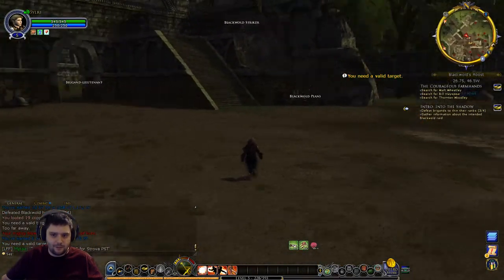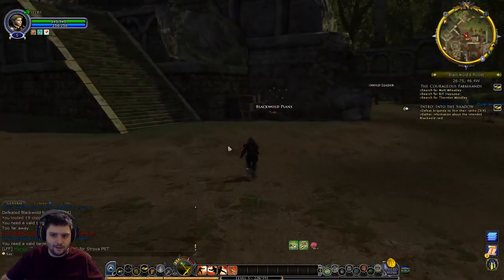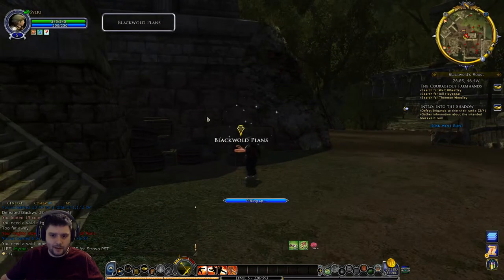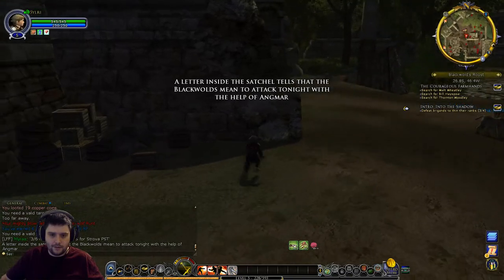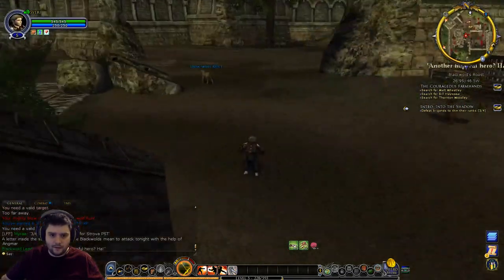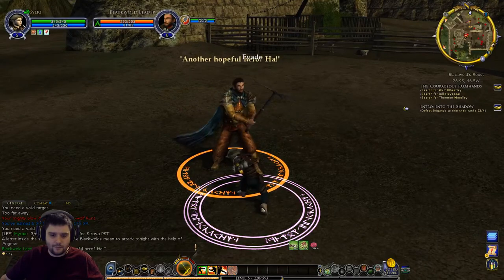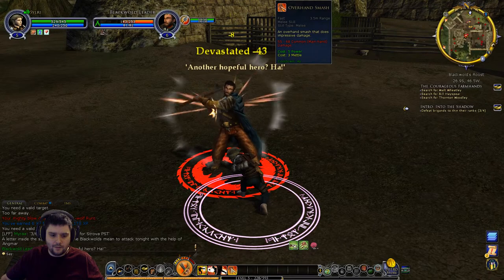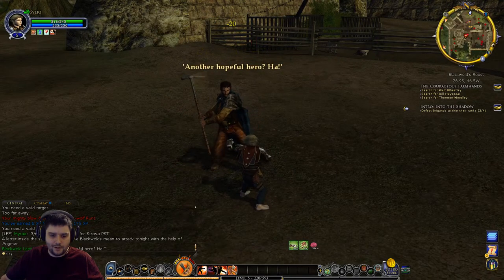Inside Blackwold's Roost we need the plans - there they are, grab that. Still need to kill one more. There we go, that's the leader. Punch a few times, half health, smash smash!